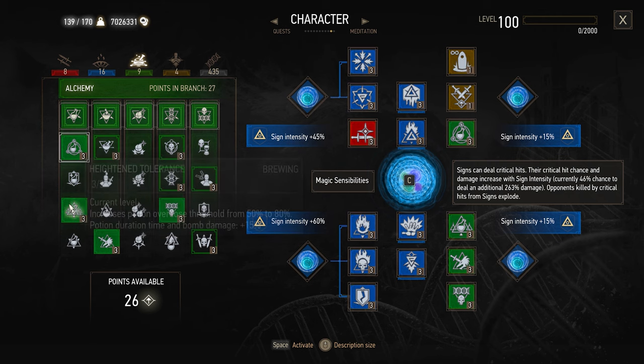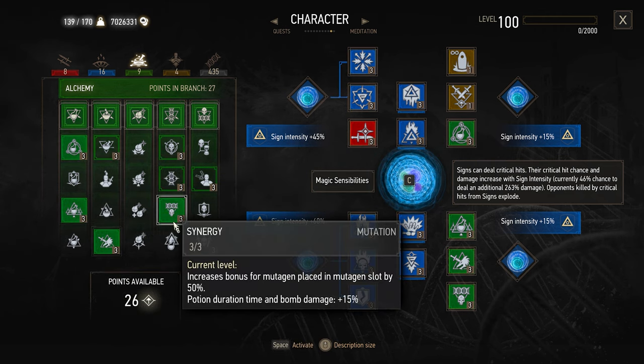Now in alchemy, you need heightened tolerance, delayed recovery, hunter instinct, and synergy.